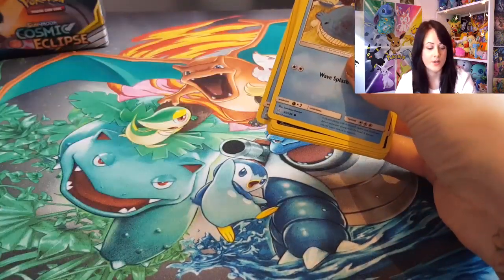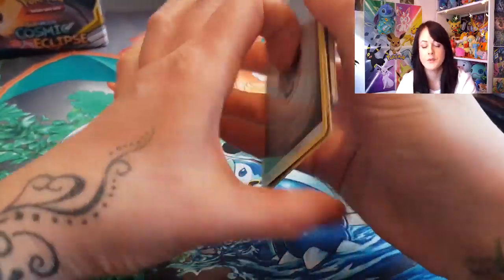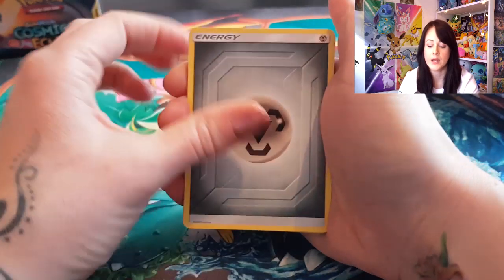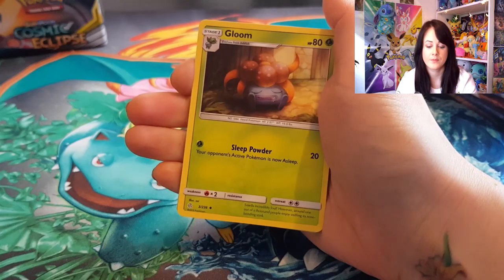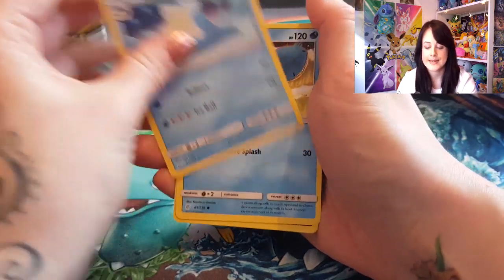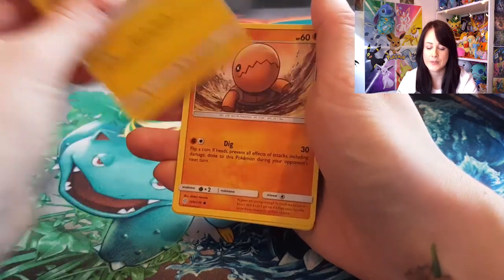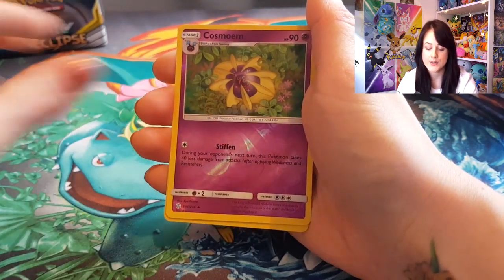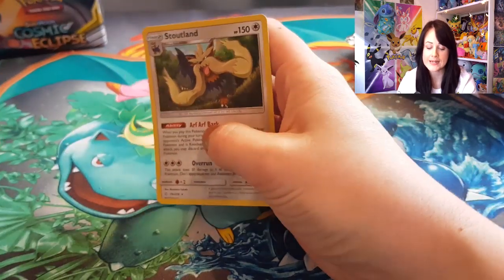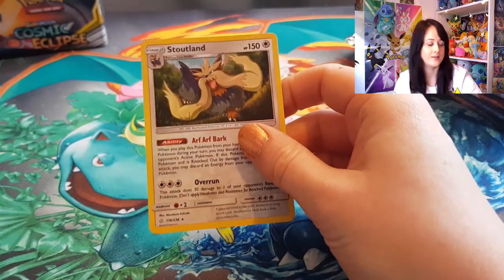I feel like I've been talking for absolutely ever. I need a drink — I should bring water next time, definitely. Pack two has Seel, Wailmer, Bunnelby, Togademaru, Trapinch, Flareon, Baby Cosmoem reverse holo, and a Stoutland holo rare.